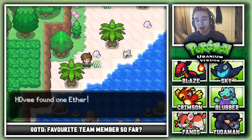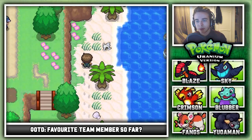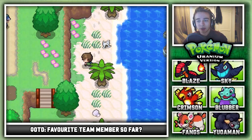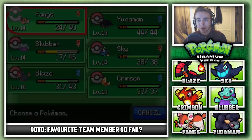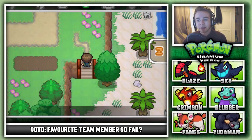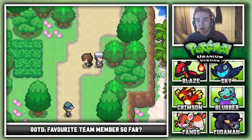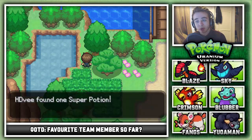We got an ether — that's nice. There's another item up here: a nugget. So we've got 10G now, money isn't really a problem. I need to get my other level 13 Pokemon up to level 14 and Burby up a level as well. I like the fact that everyone's at the same level now. We grab another super potion up the path — that's really nice.